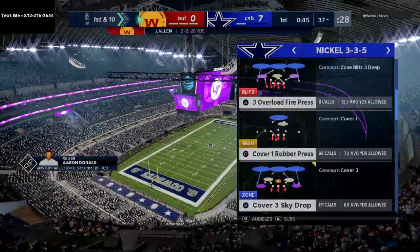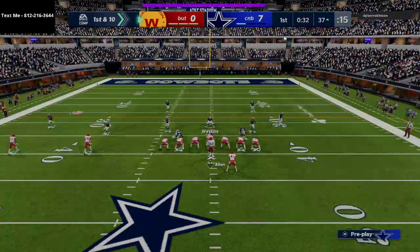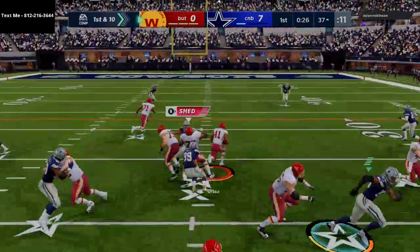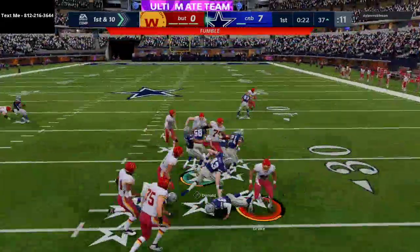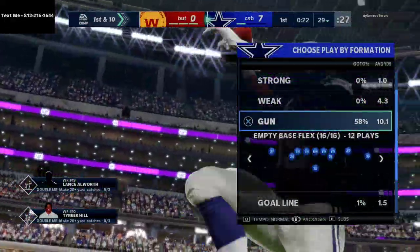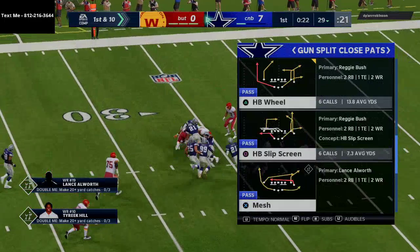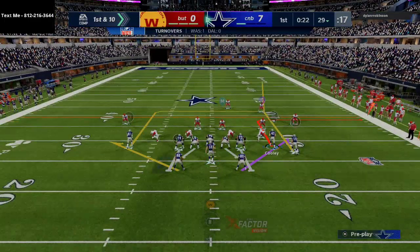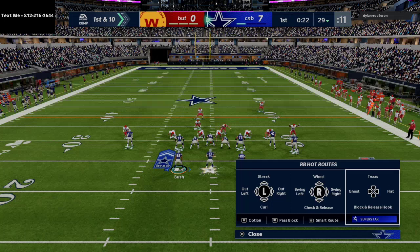As far as defense goes, what am I thinking? What's my thought process? Why do I call what I call? I kind of have a base theory I've been using lately. Basically the theory is to run cover three to the wide side of the field and cover two to the short side - kind of building two coverages within each other. It's kind of like a cover five, I guess. Sean Taylor just causes a huge play - we get the fumble, big time play right there. I found that coverage approach to be really really good for me.